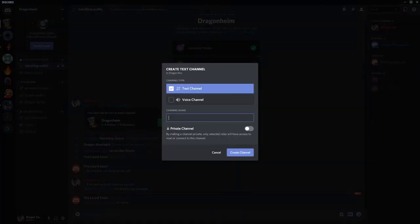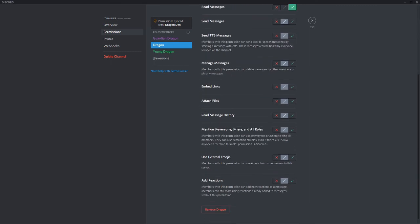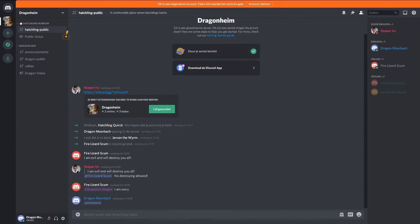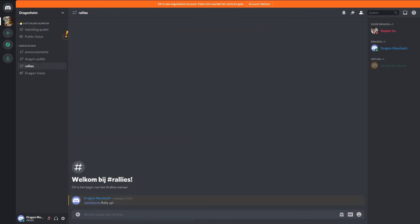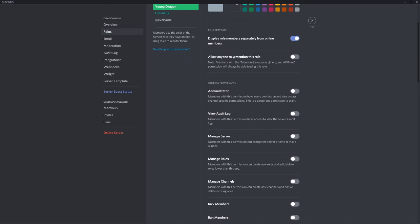Now make a new channel in the Dragons Den called 'rallies.' In the rallies channel, that should be the only channel where dragons who are rally leaders can use @everyone, @here, and all roles. When a dragon types in public chat, the @everyone will do nothing. However, when they talk in rallies, this will turn orange and everyone will get an alert — except people who do not have access to that channel. Try not to set every individual permission for every role, as it will get messy and really confusing. Focus on making simple changes with only one or two permissions affected.